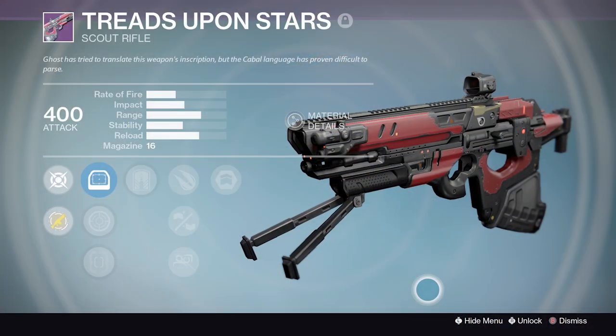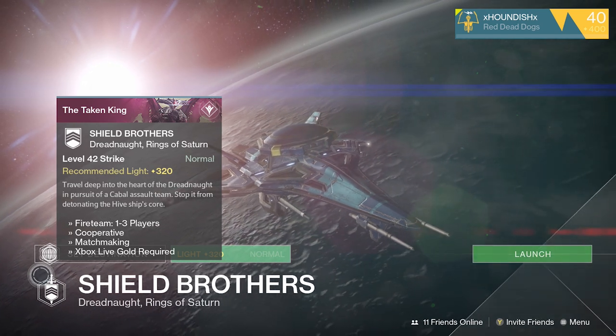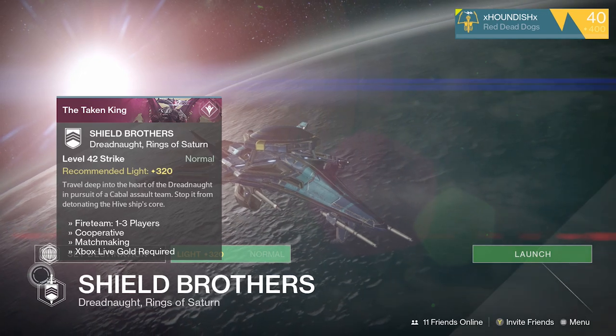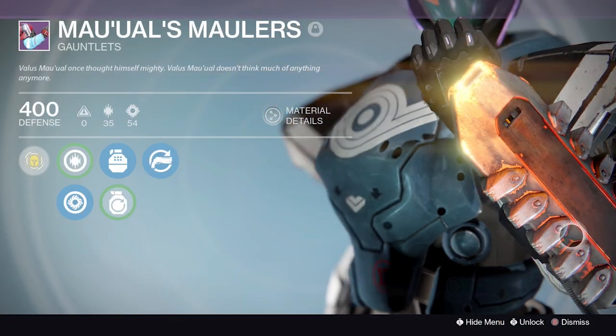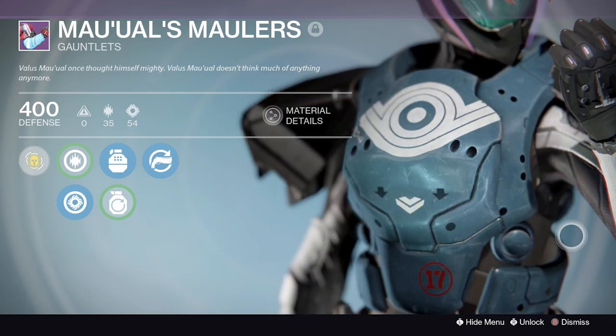For the Serevus Vay 3 or Valus Ta'aurc on Mars, you can also obtain the Treads Upon Stars scout rifle. For the Dreadnought strikes, in the Shield Brothers strike you can pick up the Treads Upon Stars again, and also the Mauler's Gauntlets for the Titan, which feature some pretty cool Cabal tech that you'll see on the Shield Brothers themselves.